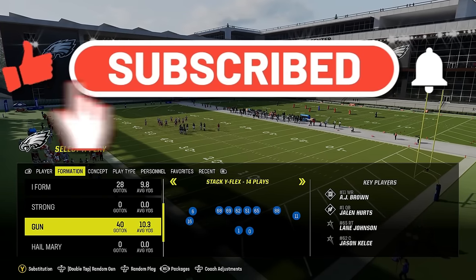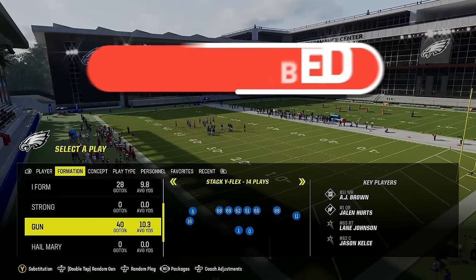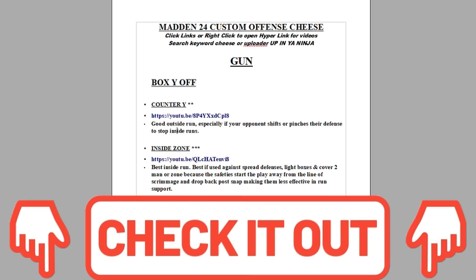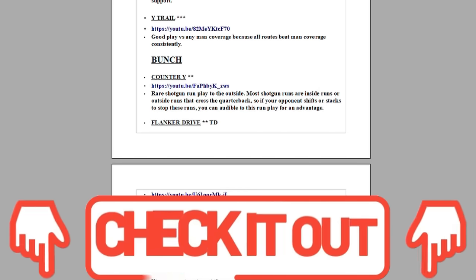Before I do, if you guys want to see more breakdowns like this, please make sure to be a subscriber and hit the like button. If you guys want to see more money plays, I made a full 500-page custom offense and defense — you can download those instantly, or any of my e-books, simply by clicking the links in the description or the top pinned comment.